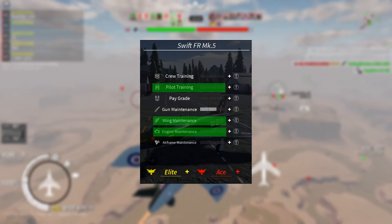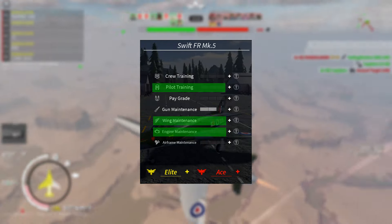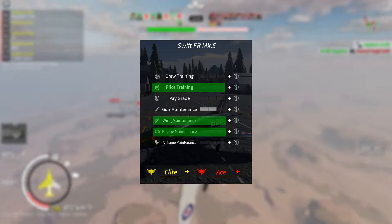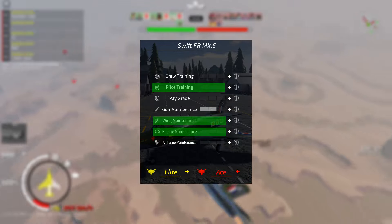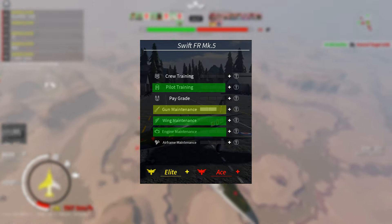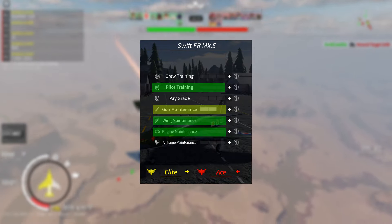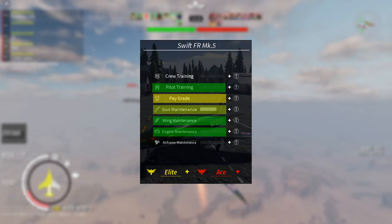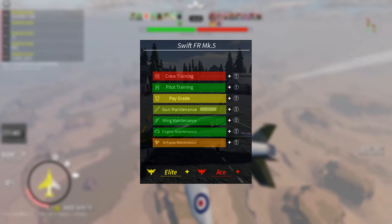I recommend that you upgrade your pilot first, otherwise you'll constantly be blacking out. Another thing you should upgrade are your wings — having that extra turn rate is always a good thing. You should also upgrade your engine for that extra performance when energy trapping. After that you can upgrade your guns for extra ammo, which will come in handy if you suck at aiming. If you care about earning more coins you can upgrade the talisman earlier. Then you have the two other upgrades no one cares about.